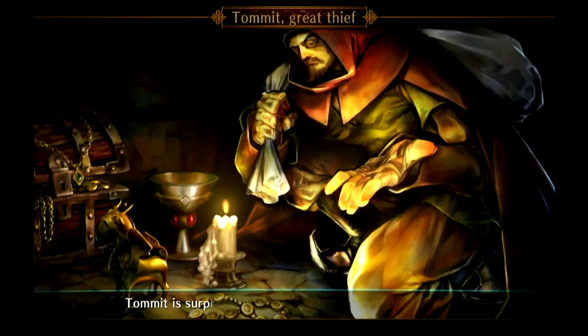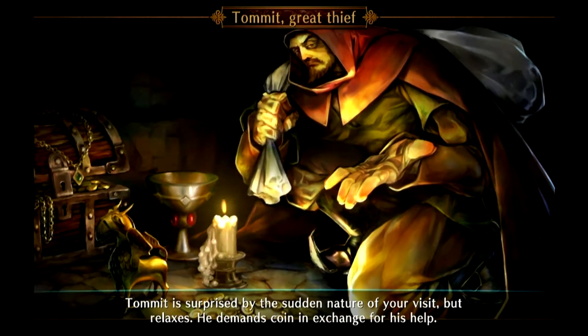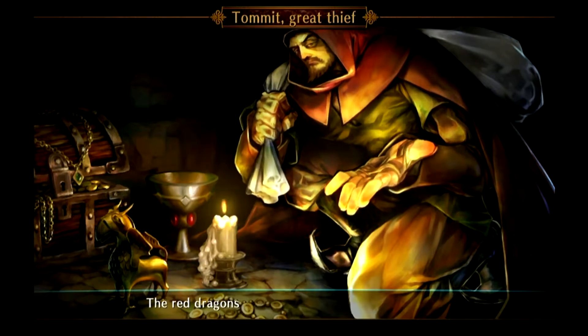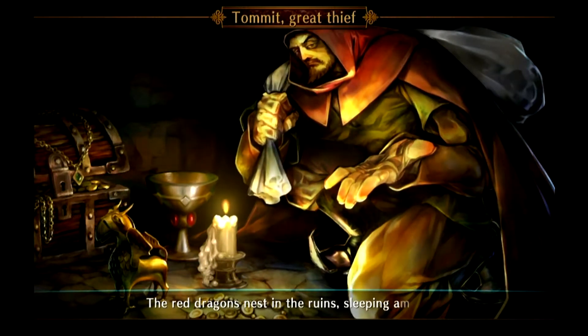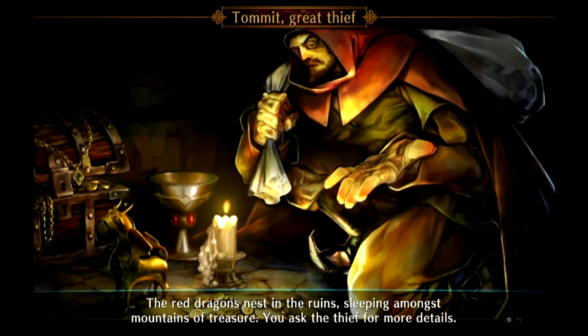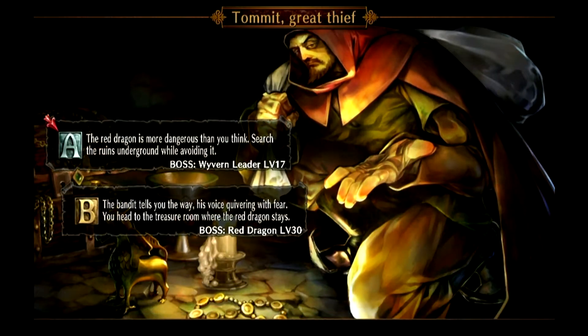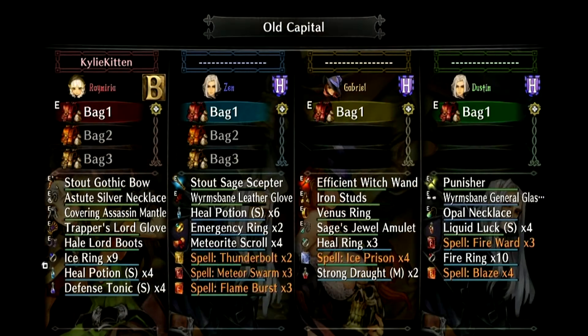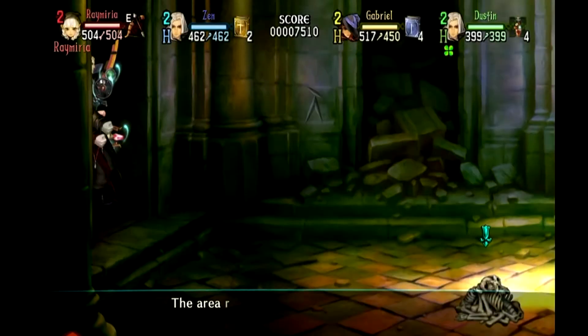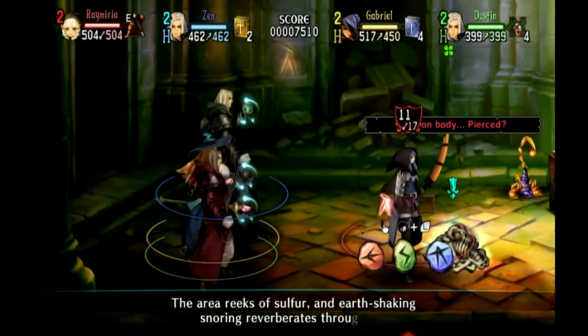Tomit is surprised by the sudden nature of your visit, but relaxes. He demands coin in exchange for his help. The red dragons nest in the ruins, sleeping amongst mountains of treasure. You asked the thief for more details — which path will you take? Well, we're going to take the path to the red dragon.